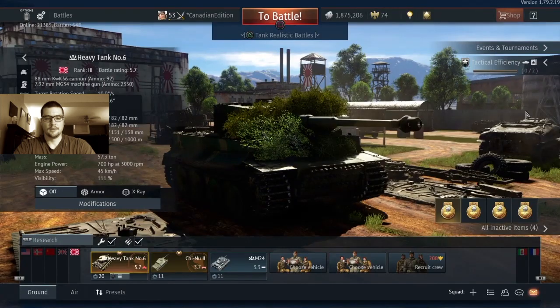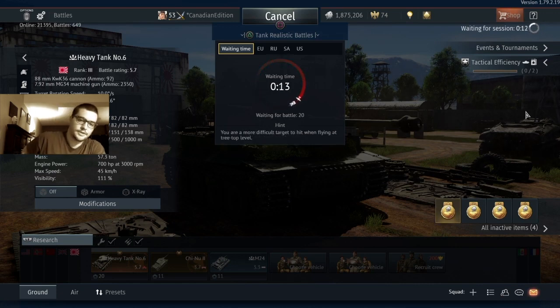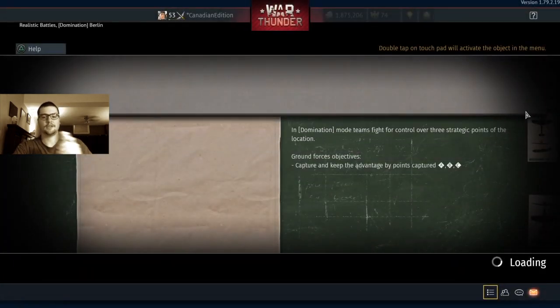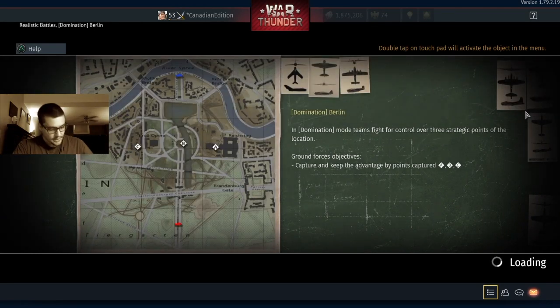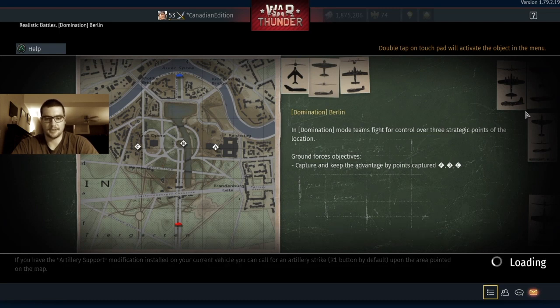Welcome back to the channel — Canadian edition here. Today we're rolling out in a realistic battle with the Tiger, or the Heavy Tank Number Six. This version of the Tiger is the heavy tank that the Japanese ordered because their tanks weren't great, basically. They designated it Heavy Tank Number Six, but it never actually got there — the Germans couldn't deliver them to their own army, let alone the Japanese. Supplies ran out, so it remained one of the pipe dreams between those two nations.